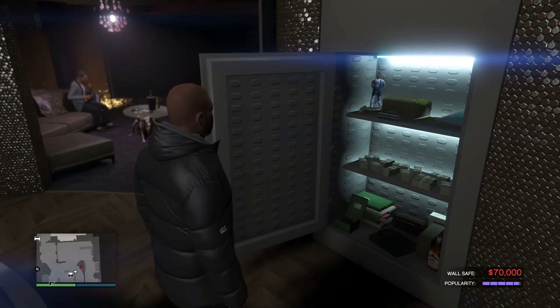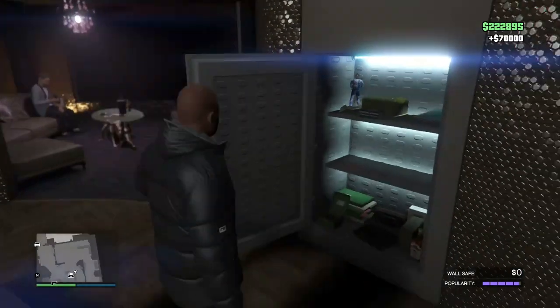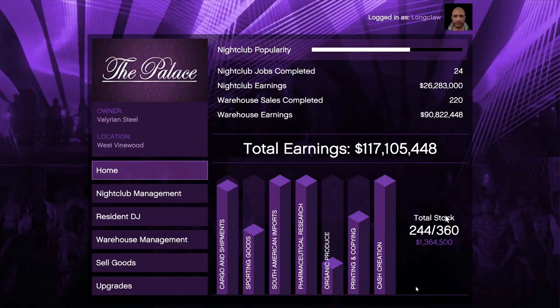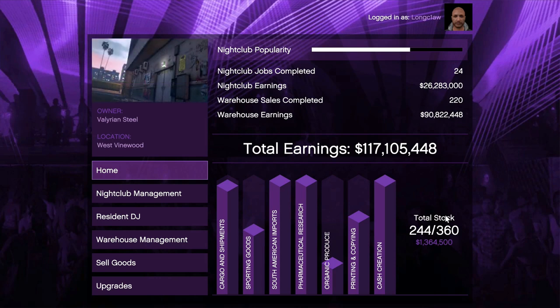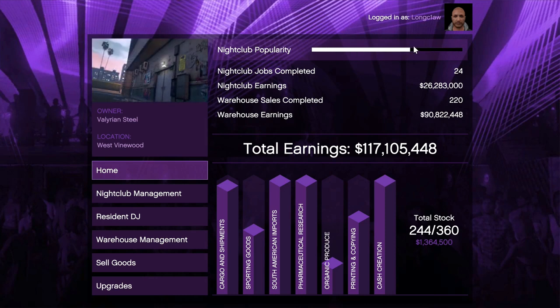Every in-game 45 minutes you can earn up to $70,000 when your nightclub popularity bar is maxed out. Nightclub popularity gradually decreases over time, so you have to keep this topped up or your daily income available in your safe will be less than you expect. You can manage the popularity by promoting your club.